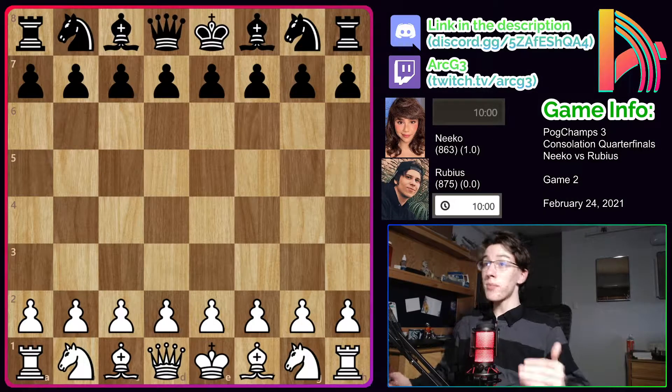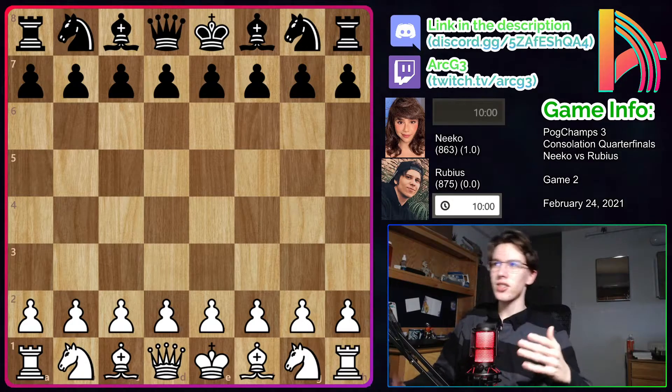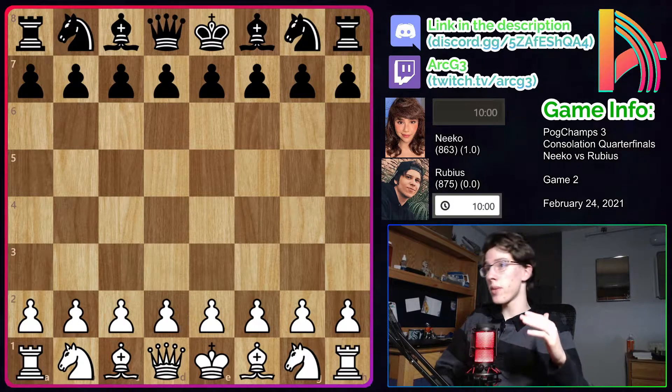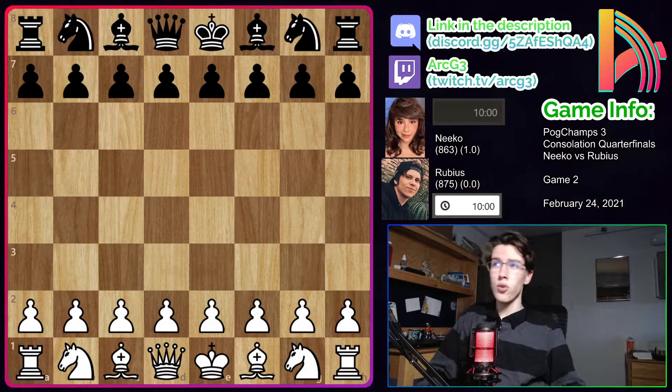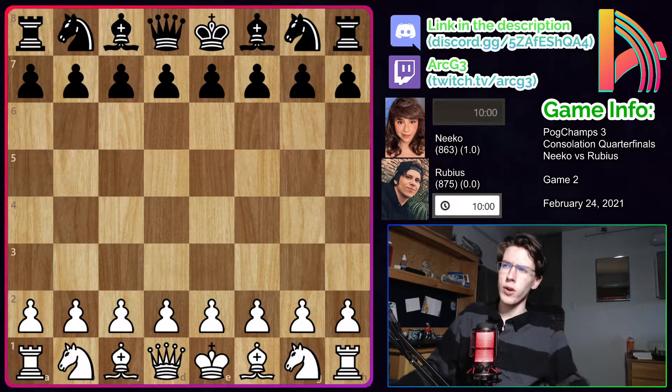Hey everybody, welcome back to my coverage of the PogChamps 3 tournament. This is the first quarterfinals match of the Constellation Bracket — Rubius vs. Nico — and Rubius is trailing 0-1, so he does need to win this game in order to take us to a tiebreaker and avoid elimination.